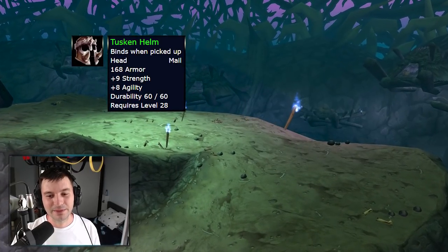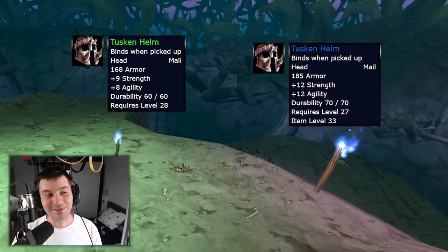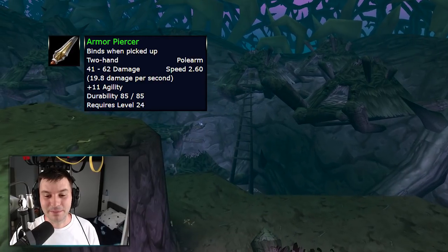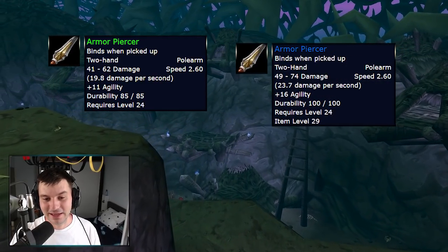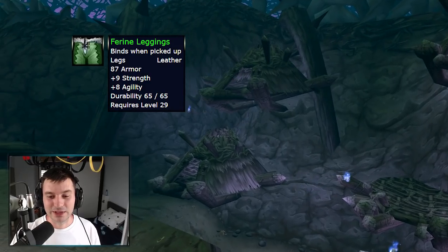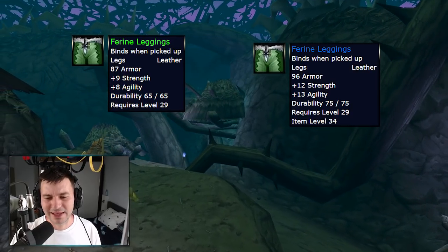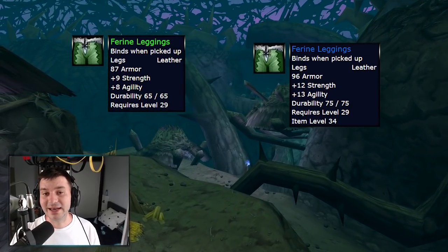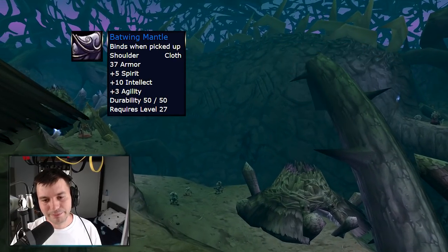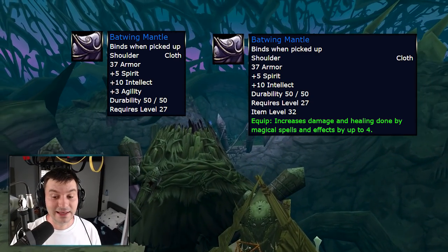The Tusker Helm goes from nine strength and eight agility to 12 strength and 12 agility at level 27 — probably the new best-in-slot for warriors, a huge stat boost. The Armor Piercer, a polearm with 11 agility, will now have 16 agility and about four extra DPS. The Farine Leggings, a green item requiring level 29 with nine strength and nine agility, will become 12 strength and 13 agility — at level 29 you'll have stats comparable to blue items at level 40 or 45. The Batwing Mantle, with 10 intellect, three agility, and five spirit, gets modified with five spirit, 10 intellect, and a DPS increase.